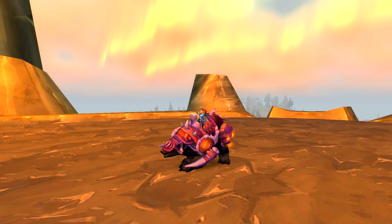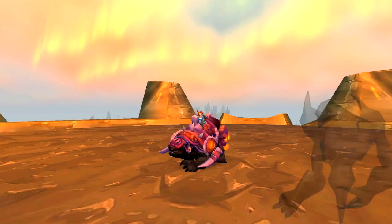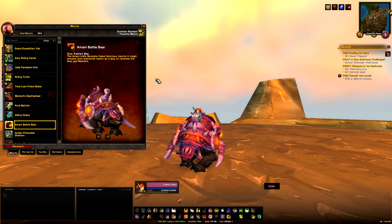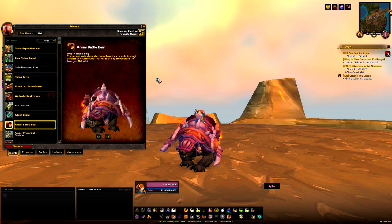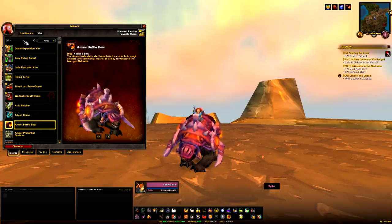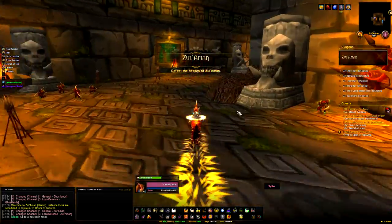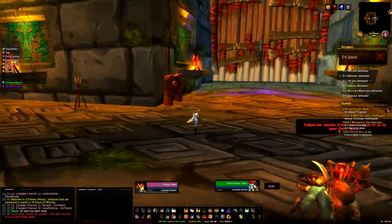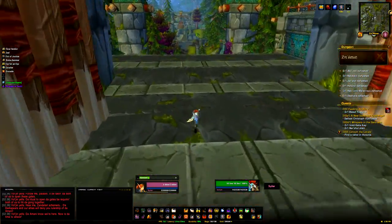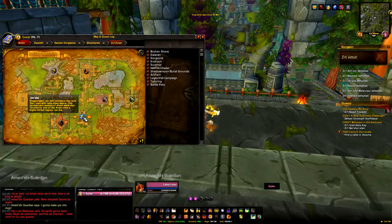Another 100% drop chance mount is the Armani Battlebear from the dungeon Zul'Aman. This used to be the Armani Warbear from the Burning Crusade raid, but that was removed. The mount was brought back when the raid was turned into a Cataclysm dungeon. Very similar to the Culling of Stratholme — you need to complete the first four bosses within a set amount of time. To get to Zul'Aman, head to the Ghostlands in Eastern Kingdoms. If you're Horde, you can take the portal to Silvermoon. Make sure you're on heroic dungeon difficulty, head inside, speak to Vol'jin, and he'll run over to a gong you need to click together. Once the gates open, the timed run begins.